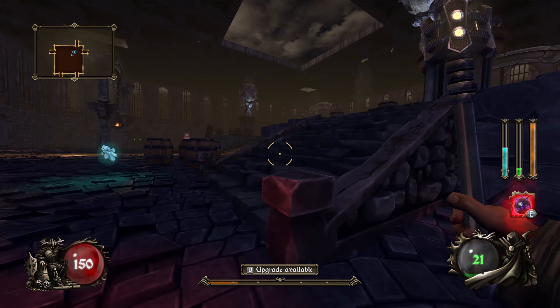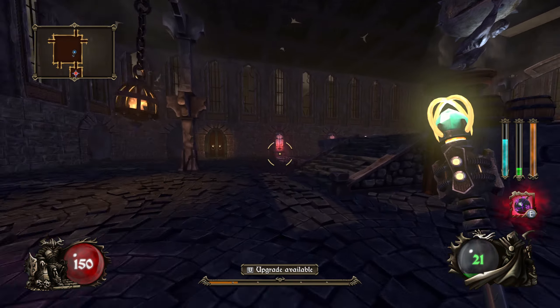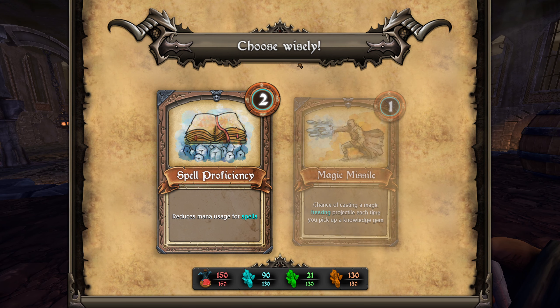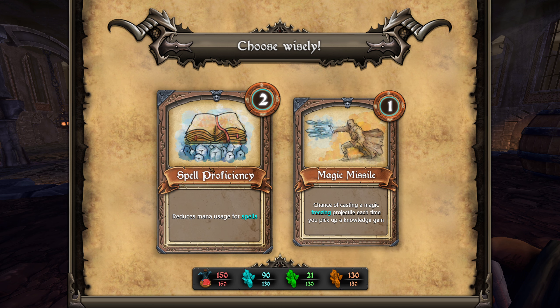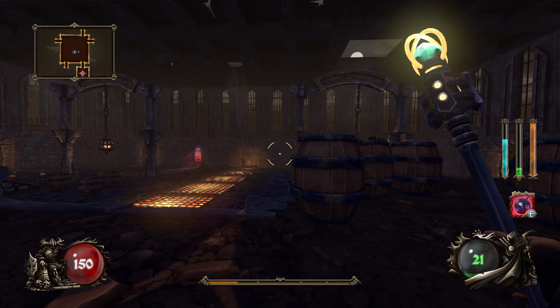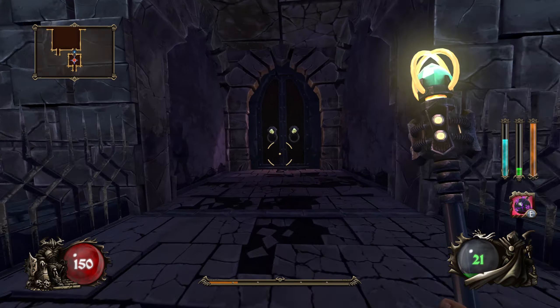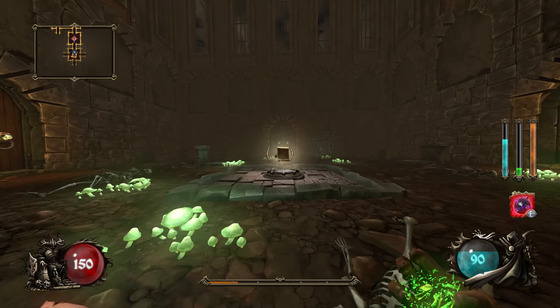That room is defeated. Upgrade available — spell proficiency: reduce mana usage for spells, or chance of casting a magic freezing projectile each time you pick up a knowledge gem. I don't think we're going to pick up knowledge gems during the final boss, so this is less of use to us. We'll take increased spell proficiency. And I am going to go back to our spawn room and collect the other spell book of my preference.